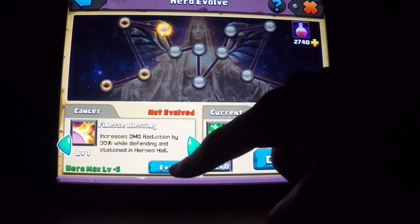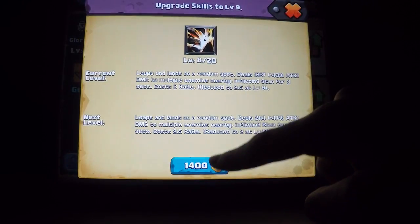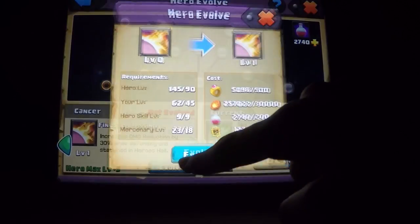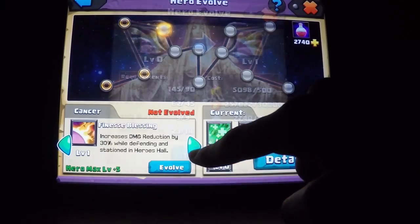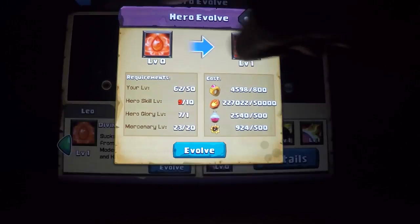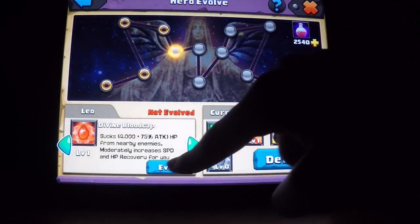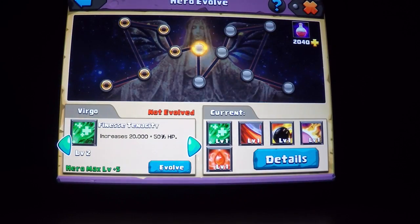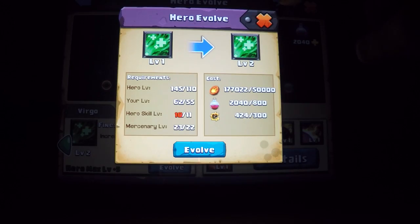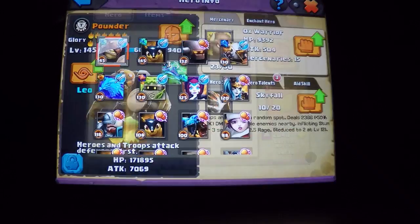Let's evolve this Pounder. I still have to upgrade the skill once. Okay, I have the Wings. Evolve this big bitch. We need another one to evolve into the level. After this, it's also going to go to Virgo — but that's pretty expensive at the time. I can't afford another level skill. It was still an upgrade — Flame of War.